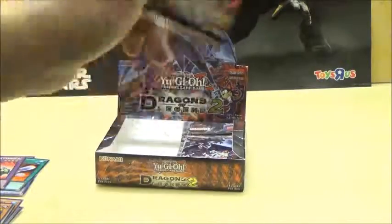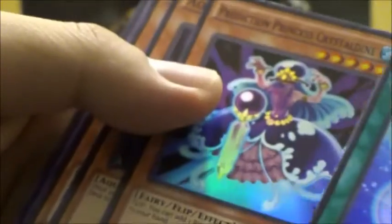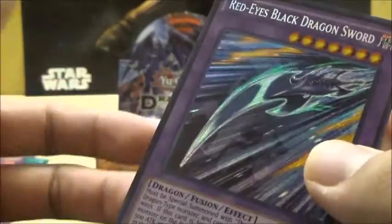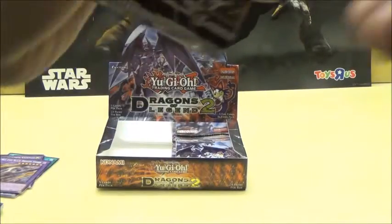With the next pack, let's see if we can try to get this open without breaking the entire slip. We got Aquarium Lightning, another Prediction Princess, another Aqua Actress, Prediction Princess, and oh! Red Ice Black Dragon. So far we haven't got any duplicates of these — this is actually pretty good. I'm quite surprised it's working out well. You don't normally get duplicates that early.